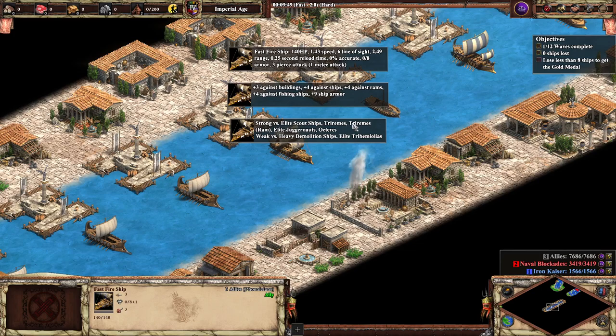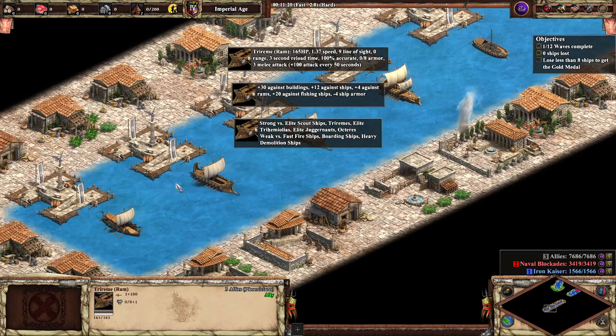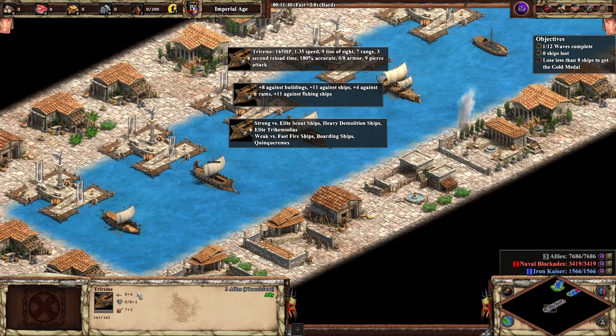In the late game, you unlock an ability for your tri-reme to turn it into a battering ram of the sea. The ram formation gives your tri-reme more speed and melee damage — like the Coustillier, it does 100 plus 3 charge damage that the regular tri-reme cannot do. You go in, ram an enemy ship, then can either stay in melee or switch back to the ranged formation. For taking out these tri-remes, let's go with the fire ship — the classic.